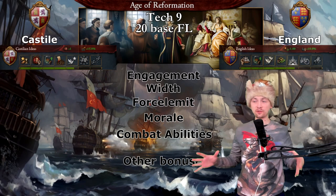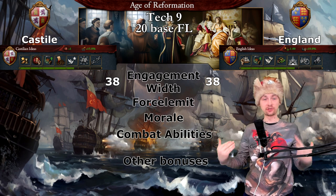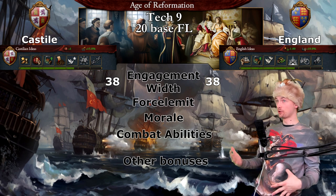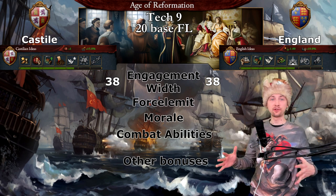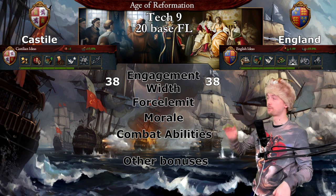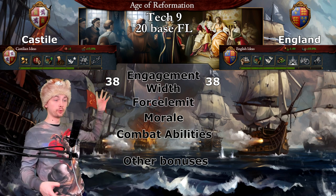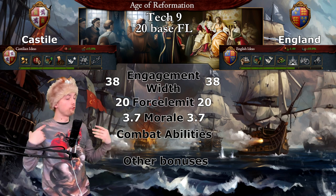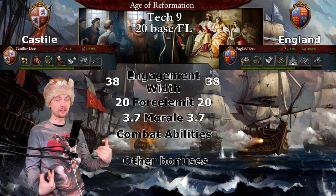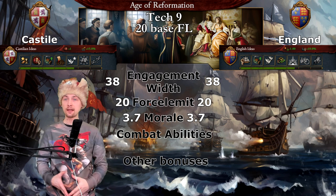The first battle is on technology number 9. The engagement width is 38 — 25 is basic, but the nations are using plus 30% from the leader maneuver, plus 10% because we're fighting on the coastal sea, not in the British Isles, and plus 3 from the flagship. Both nations have 20 ships without any bonuses. On morale, both nations are the same at 3.7, using plus 25% from naval tradition, plus 10% from prestige, and 5% from the flagship.